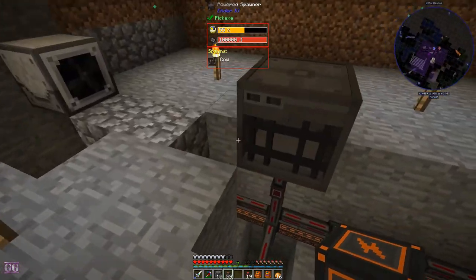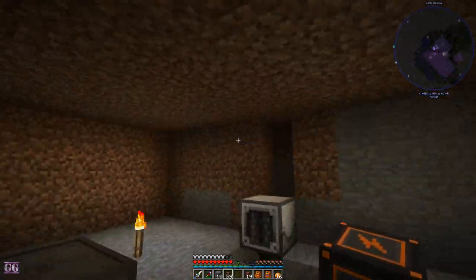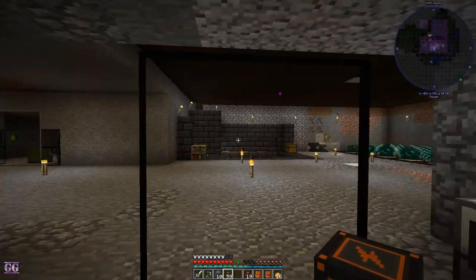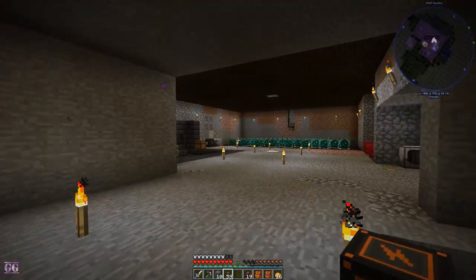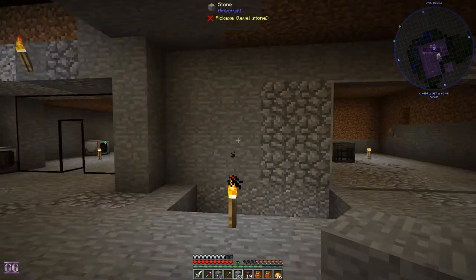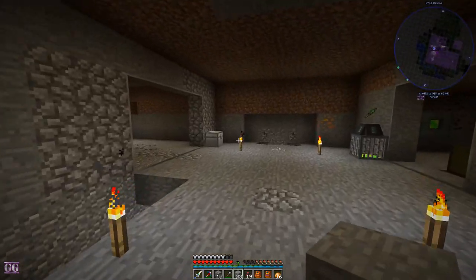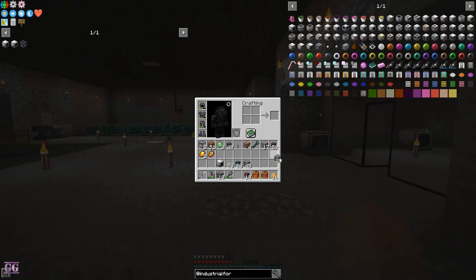Let me quickly go grab some stone and clean up this room. I also want to clean up this room because the enderman keeps stealing my dirt. I grabbed two stacks of stone and only finished that room, so I'm going to leave this room for next time. This is where exchanges will actually come in mighty handy.